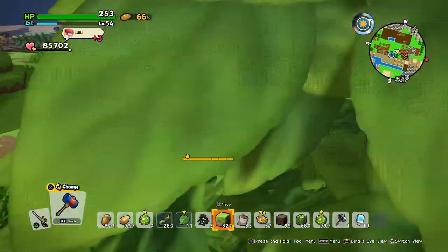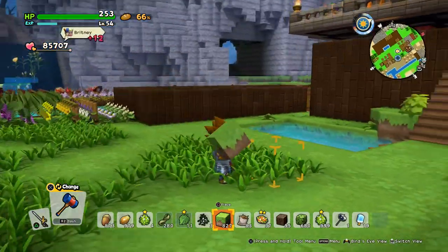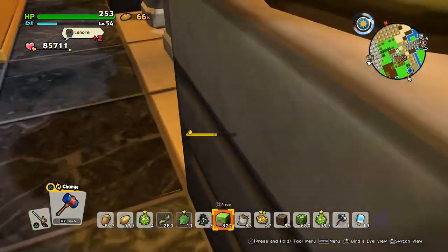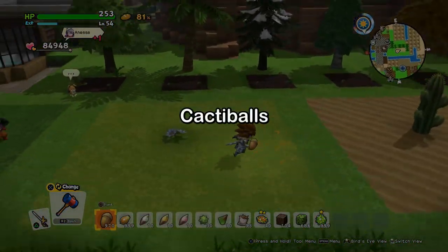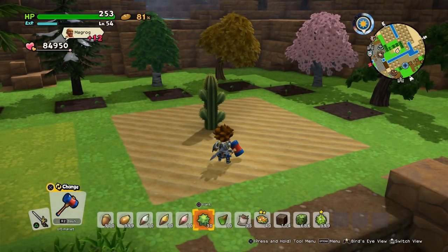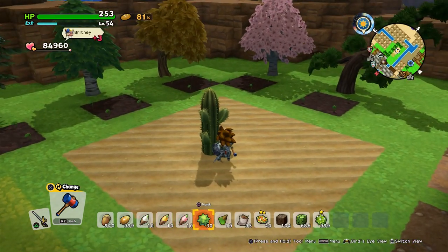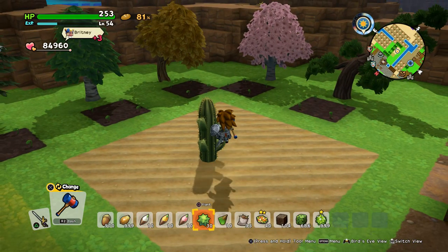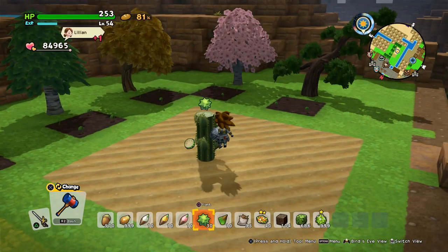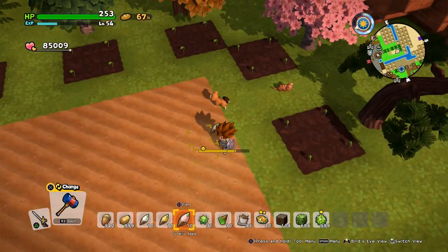Here's a little sneak peek on my next build — maybe you can guess which contest this is for. Also, while it's growing — if you don't know how to get cactus seeds, destroy the crown of the cactus with your blade. Just jump up and cut, and a seed will always pop out. That's how you get them.